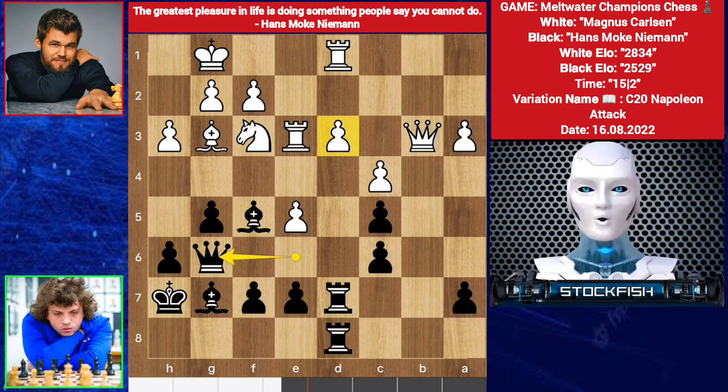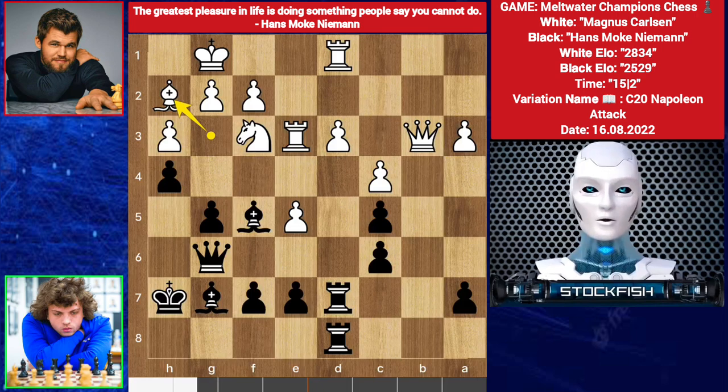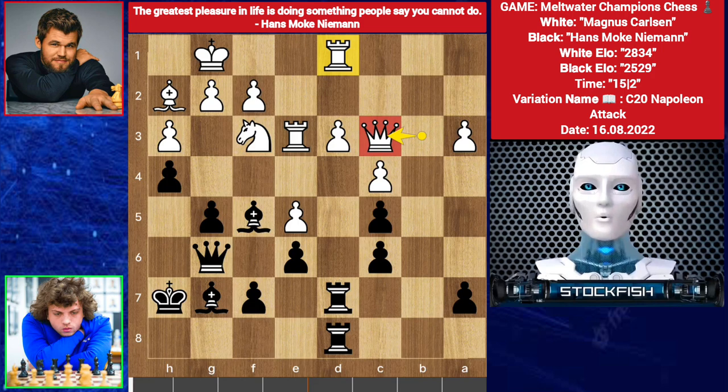Queen goes to g6, targeting with chess skills. Magnus played knight e1, which is a mistake — best move was queen a4. H5, knight comes on f3, h4, bishop h2, e6 by Hans. Magnus played queen c3, which is a blunder — best was a different approach, but he missed the opportunity.